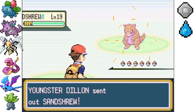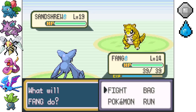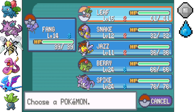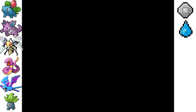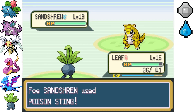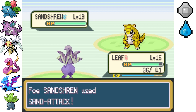All right, this guy's got a Sandshrew. I would like to get a ground type — well, I do have a ground type, but I don't have any ground type moves. I think I've got Dig in one of the TMs, which I'll probably put on Spike just to avoid issues with Lieutenant Surge. Should I switch into Leaf? It's a ground type, but if he has a ground type move I'm probably screwed. Poison Sting isn't too bad, so we'll just go with Absorb.